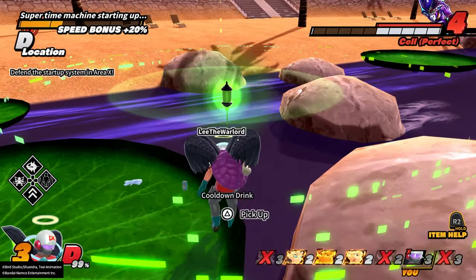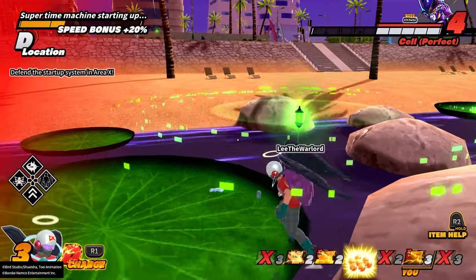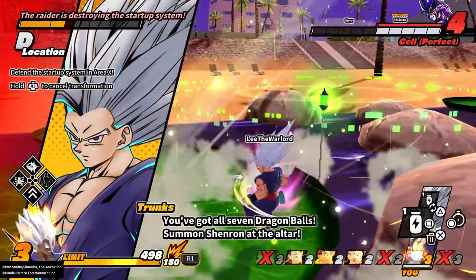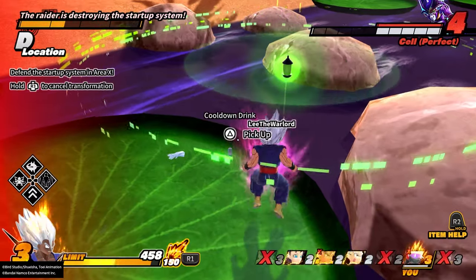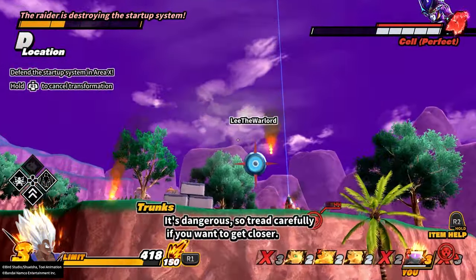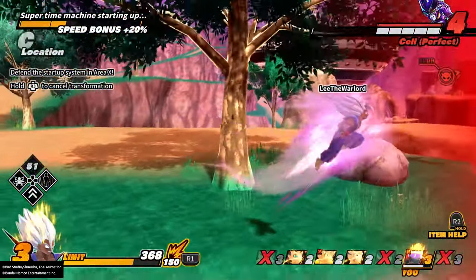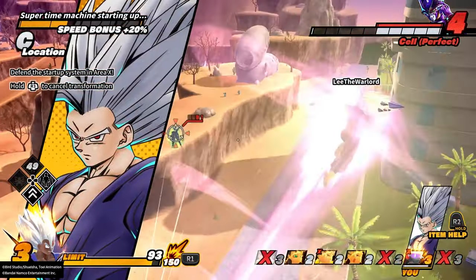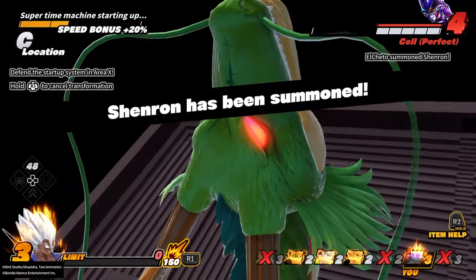Since I'm about to have my D change back and there's enough cooldown drinks, I'm going to transform, drink all three of these, and then go over there and deal with Cell. In case you guys didn't know, at your level 3, if you drink three cooldown drinks while you're D changing — boom, get off of there — you will have your D change back when you D transform. Okay, let's see if we can hit a special beast.